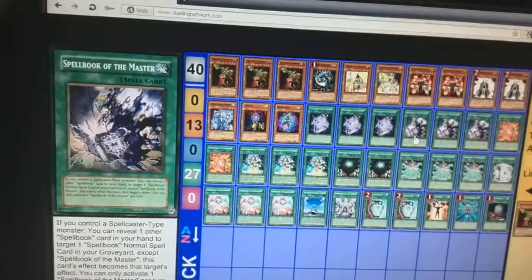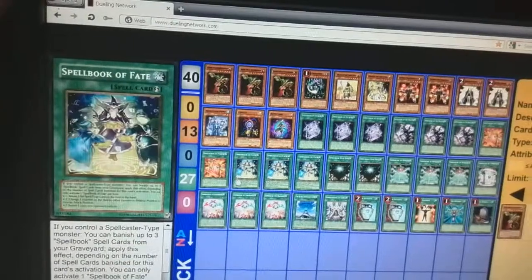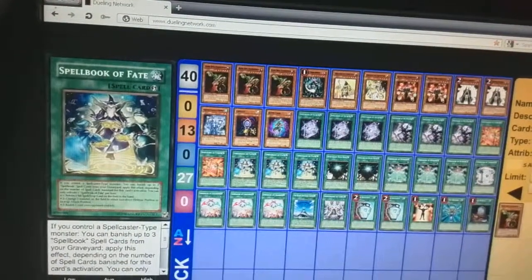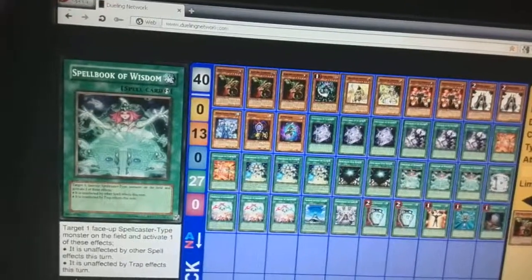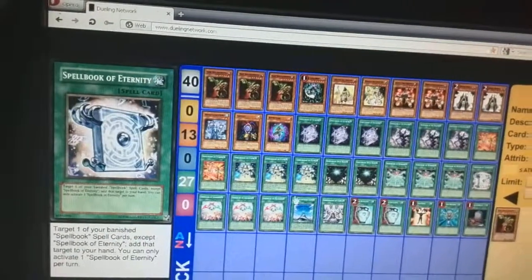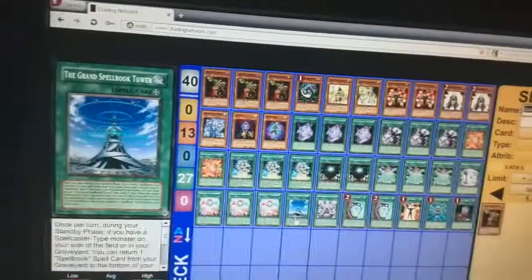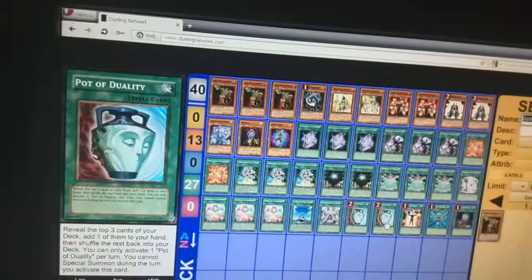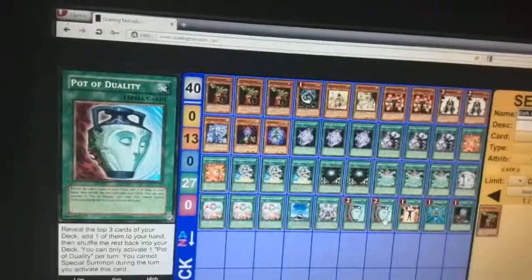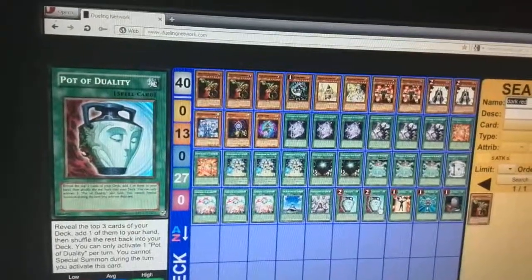So you run your Spellbooks: 3 Secrets, 3 Master, 2 Power, 3 Fate, 2 Star Hall, 3 Wisdom, 1 Eternity, 3 Judgment, Tower, Life, and 2 Duality — because you kind of want to try and get your Dark Red to your hand, but it's not mandatory, and it's also an extra normal spell for Dark Red Enchanter when you happen to use it.